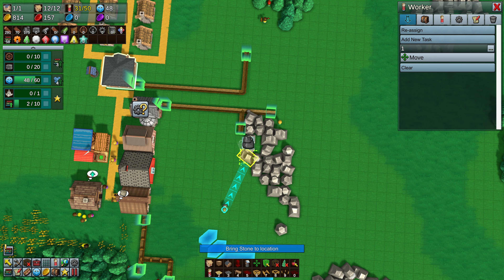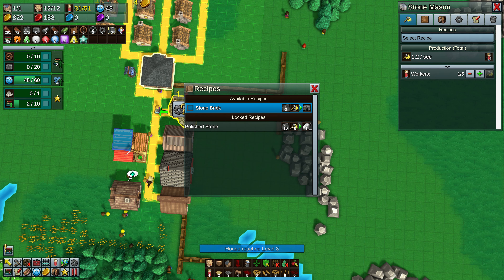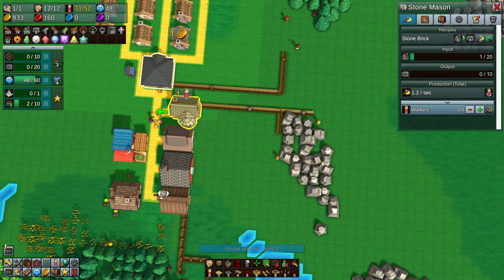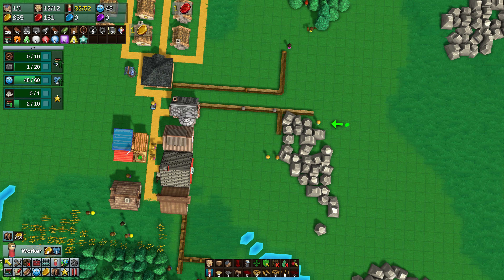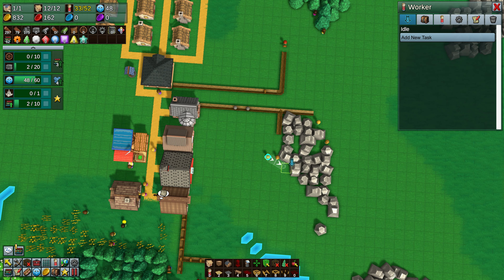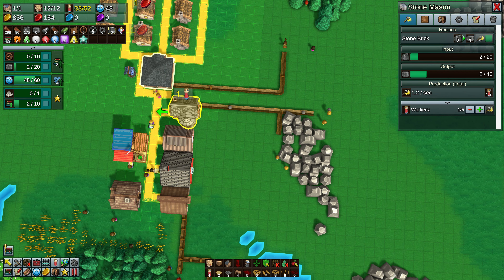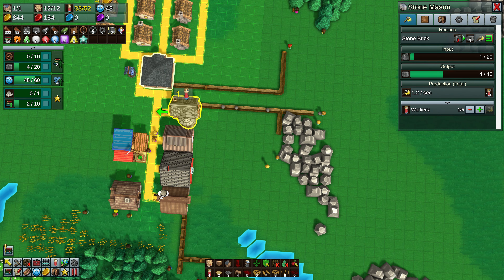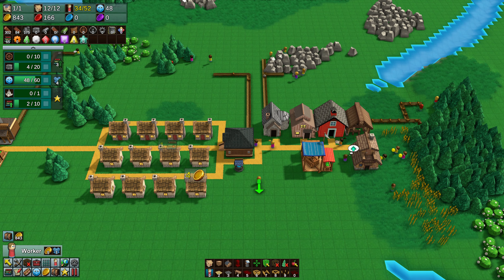That also unlocks the next floor which is a faster option. Stone bricks are now being made - we obviously need somebody to take them out. Remember to take out the resources you are making, otherwise it will fill up to a maximum of 10 and stop. Make sure you take all resources out even if you're doing it manually, until you have an automated option with a chute, belt, wagon, or train.